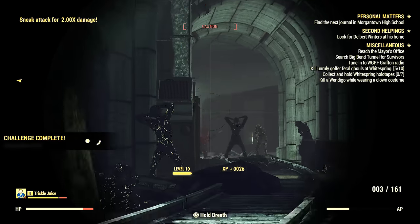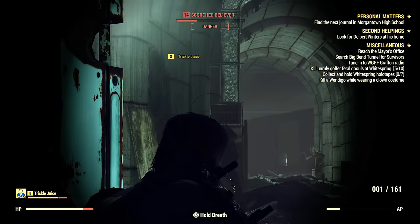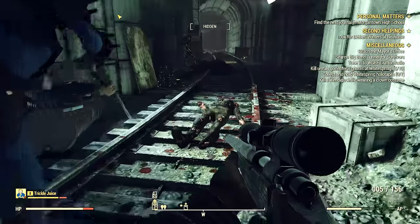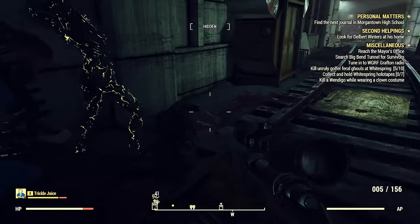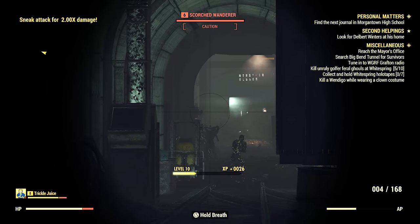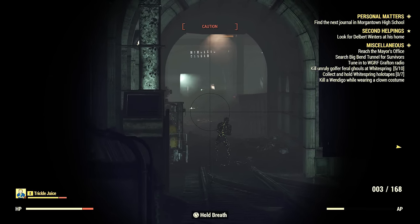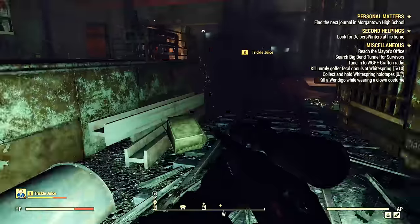When you go into the tunnel itself, sneak and use your sniper rifle. These scorched usually just stand there like statues and don't react at all — sometimes they do, but it's no problem. If they have shotguns they'll be shooting from a mile away, it doesn't matter. This is also how you get ammo for your sniper rifle: 308 rounds and shotgun shells. I had around 300 308 rounds and 200 shotgun shell rounds just after a couple of hours of farming.